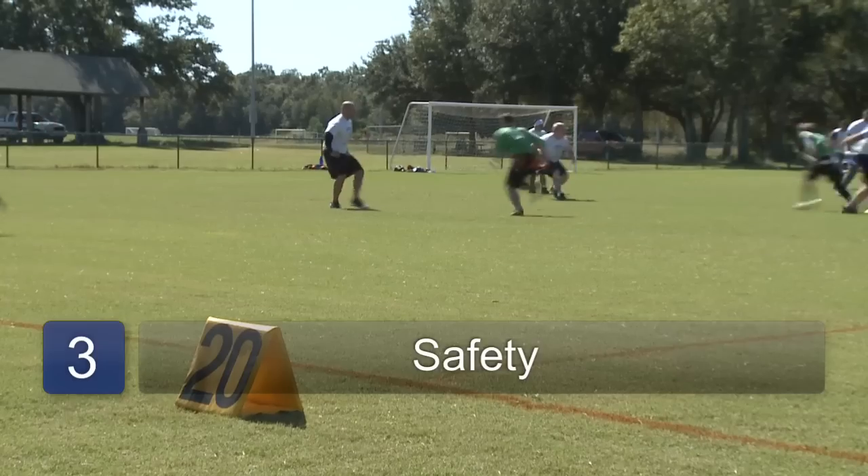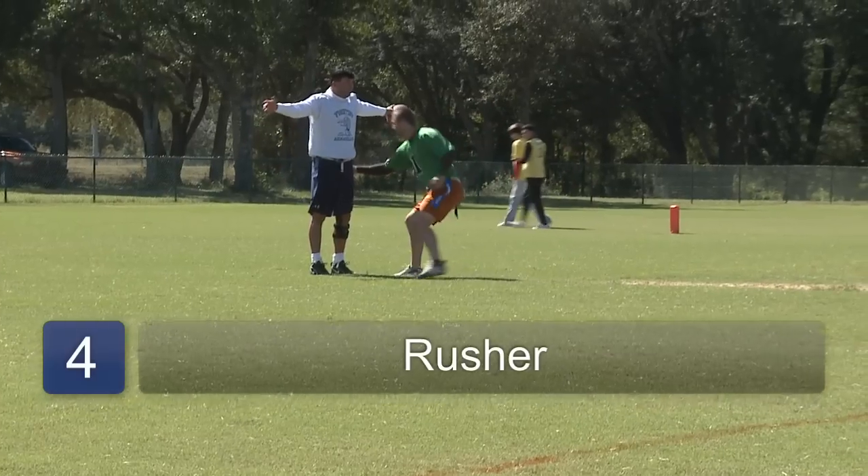Step three, the safety. He's the deep man in the middle. He'll cover anybody that runs deep on deep routes through the middle of the field. Step four, the rusher. The rusher will rush the quarterback and try to force him to throw a bad pass.